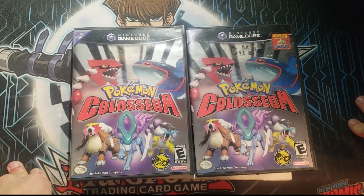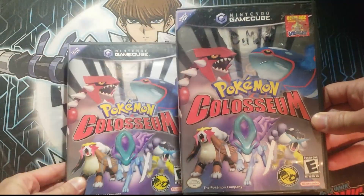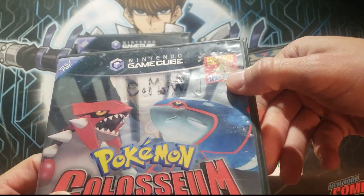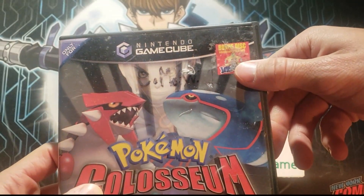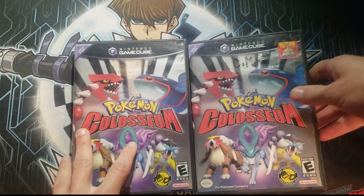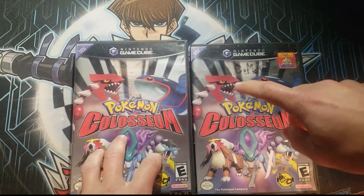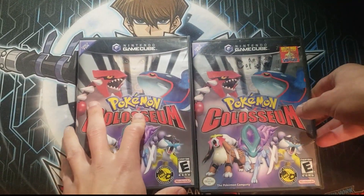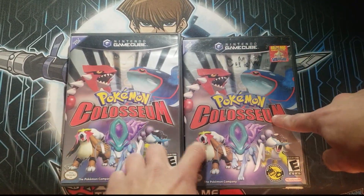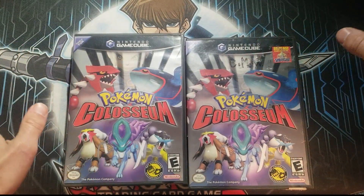One of these Pokemon Coliseum games is different than the other. Here's a regular Pokemon Coliseum, and here's a Coliseum that — excuse me for the destroyed box cover — has a bonus disc Jirachi inside. This is exponentially rarer. The games with this variant on the box are rumored to have been pre-ordered from Kmart and Target, whereas this is just the standard version of the game.